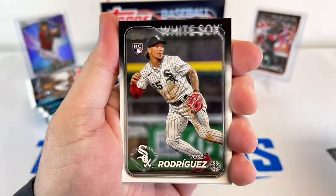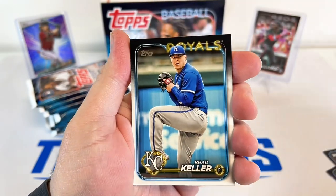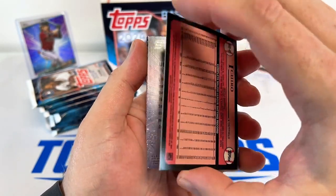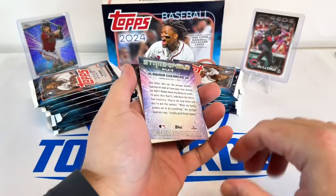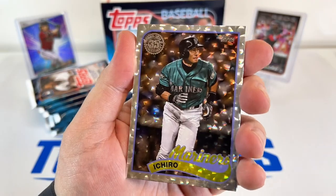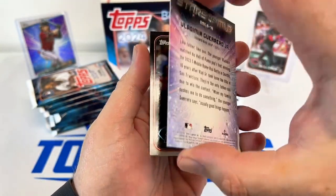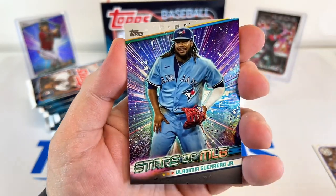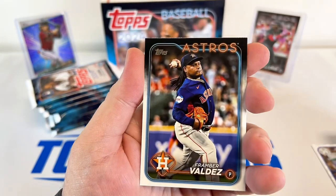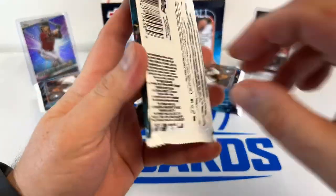First pack: Mookie, Corey, Jazz Chisholm, Soto, Fairshaw, Keller, Ramirez, Hartwig — and we got an insert here. Nice. And then we got another insert: Vlad, Stars of the MLB. Got Mike Trout, Valdez, Tyler O'Neal. That's a solid first pack.